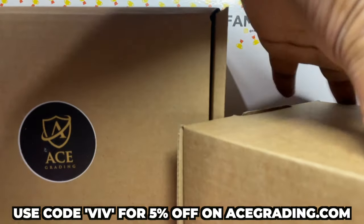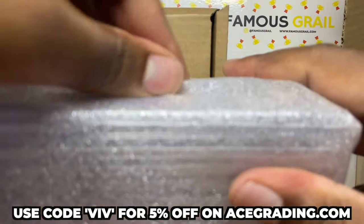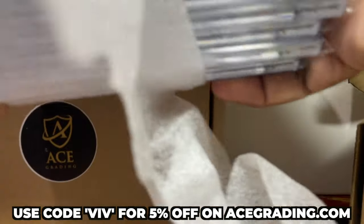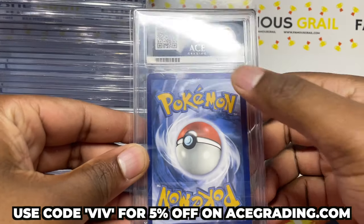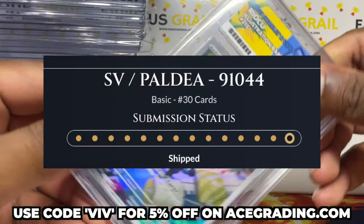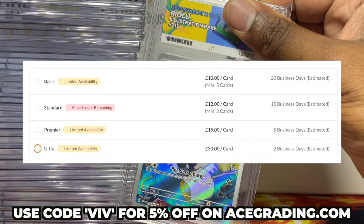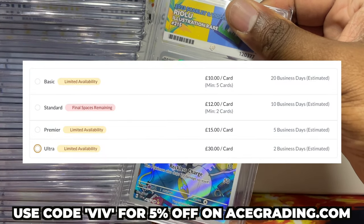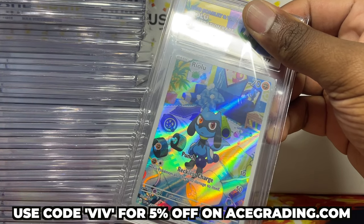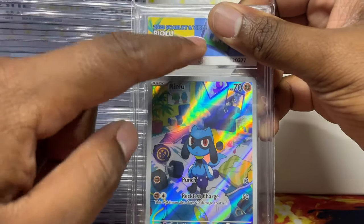They always pack so nicely. This is number seven, so I'll try to do them in a specific order. They're on 120,000 submissions now, probably a lot higher. I sent these on standard, took about two to three weeks. There are services only two to three pounds more where you can get it quicker. As you can see, I got an ACE label for I believe every single one.